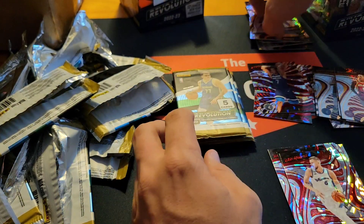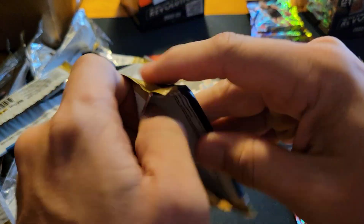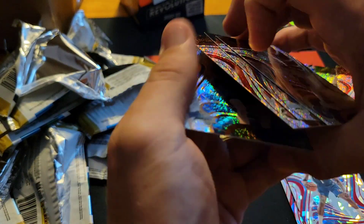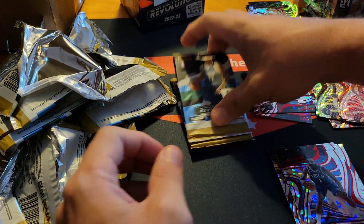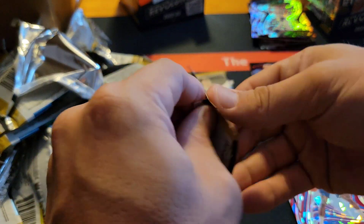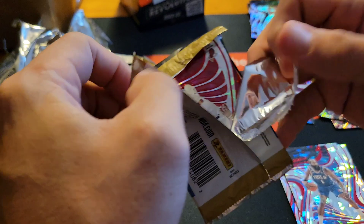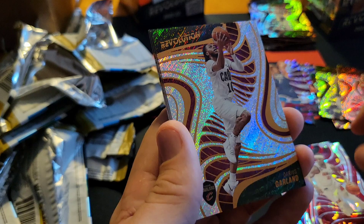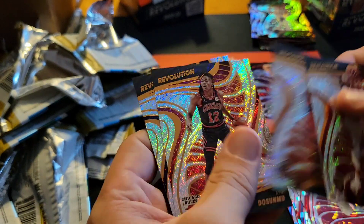Four packs left, still searching. James Harden red — not terrible looking red — and base. Three packs to hit something of note. Jimmy Butler red, Jimmy Butler red, Garland, and base. So two packs — let's see if we can hit anything.